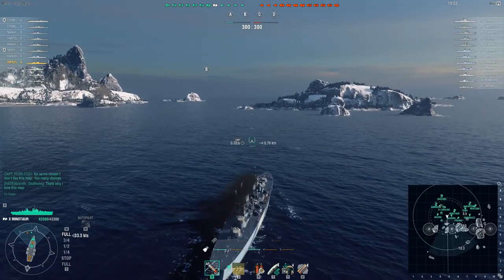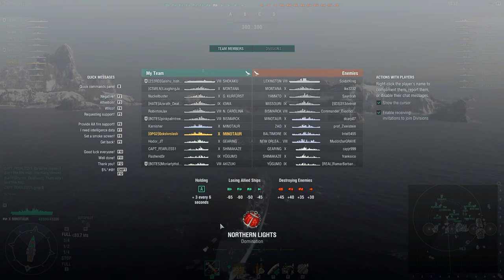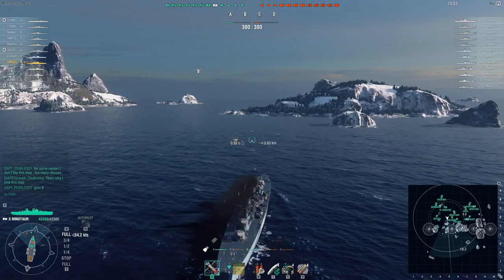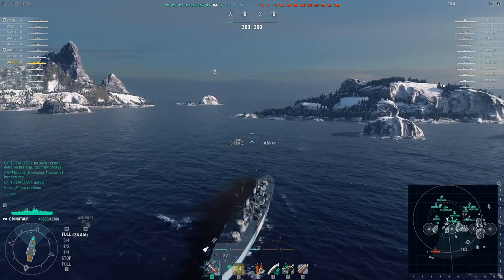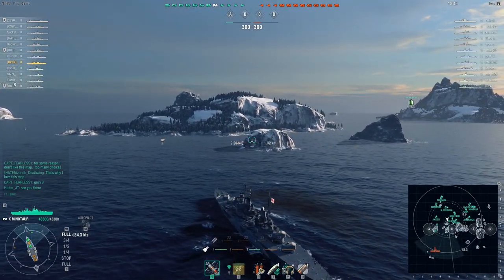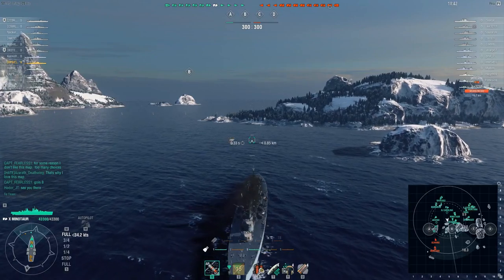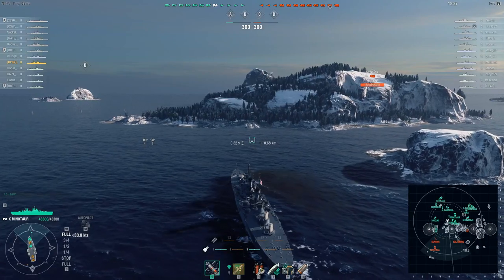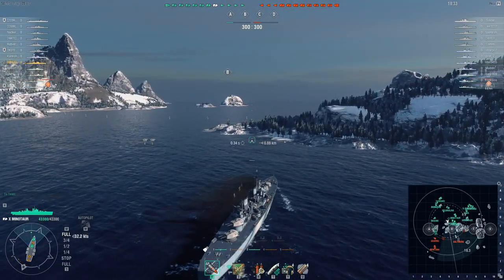Playing on Northern Lights, the balance of the match is pretty good. There's a lot of tier 10s, one or two 9s, and then some 8s. Spawning on the north, the obvious place I'm going to go off the start is pretty much behind this island, on the northern edge of Bravo. The main reason: solid land, good shell arcs, and it'll probably get me close enough to some stuff that I can actively fire.